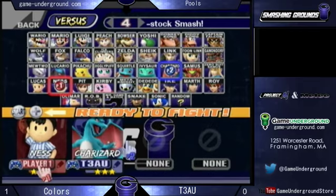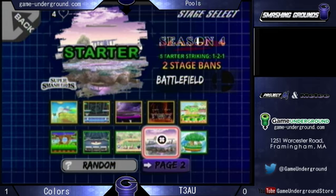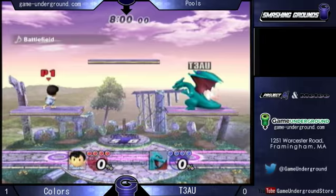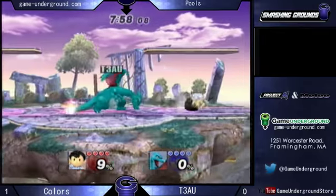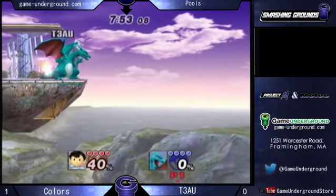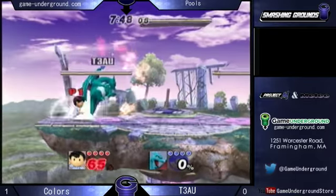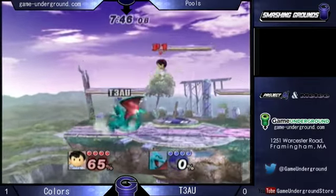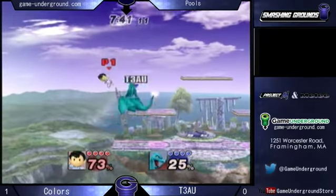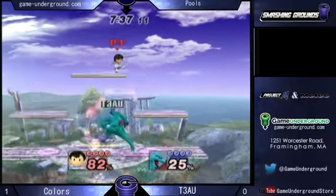So the Charizard player, T3AU — look, we're just going to call him Charizard, I don't feel like pronouncing all those characters. Battlefield's a really good choice for him. The Nair goes through the platforms, it's really solid. It gives him a lot of camping opportunity, a lot of spacing. He starts things off with a Nair and a couple of dash attacks. Really good — he was trying to get the spike, trying to make it so Colors could not recover. Good PK fire there to stop him, and they reset back in the neutral. These Nairs are so good on this map, they cover so much range — it's scary.